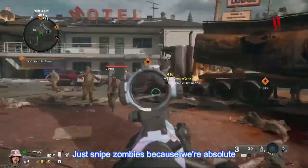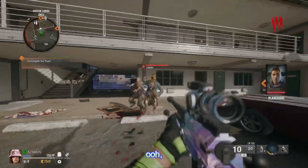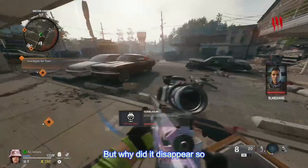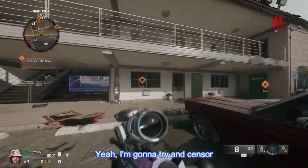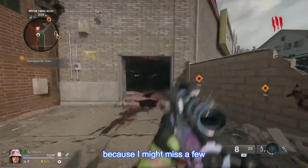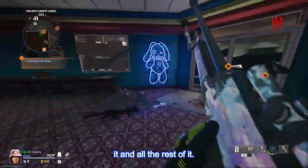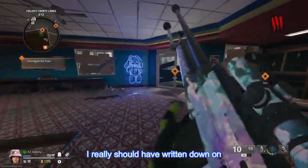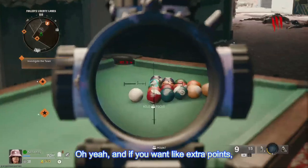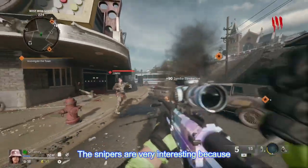Just sniping the zombies because we're absolutely cracked on the sticks. I've played a little bit — oh, lucky drop, let's pop it. I'm going to try and censor my swearing, I'll do my best. I really should have written down what I need to do to get the gold camo done. Also, if you want extra points, shoot those bowling balls — you get extra points, which is pretty nice.